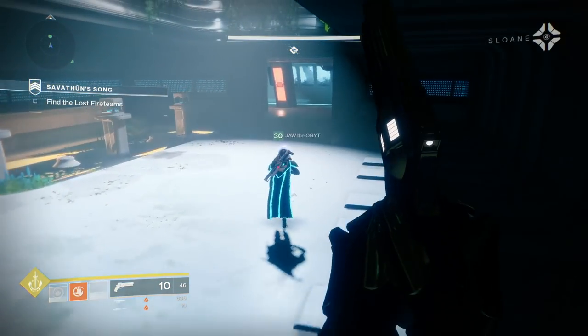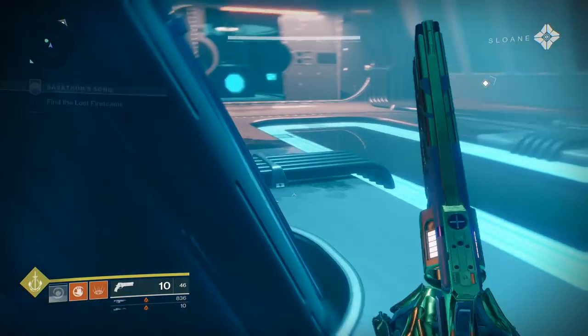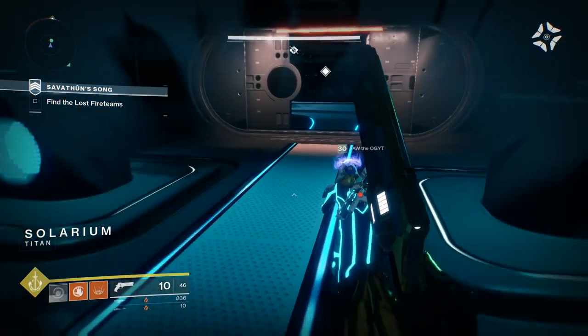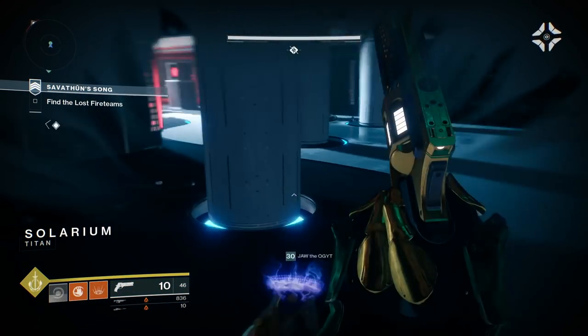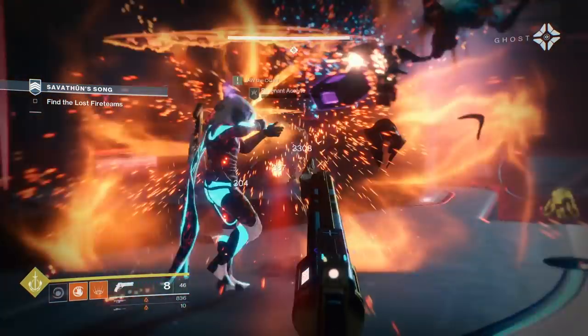If you want to be risky and run something like three shotguns, you could potentially pack more power but will also be limited on ammo. The Escalation Protocol shotgun and sniper are both being locked to solar damage, so regardless of what element you have on them now, they will be reverted back to solar damage when the update hits.